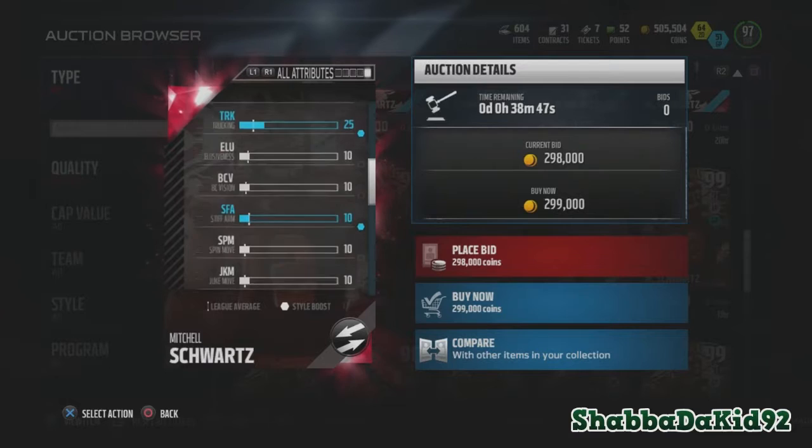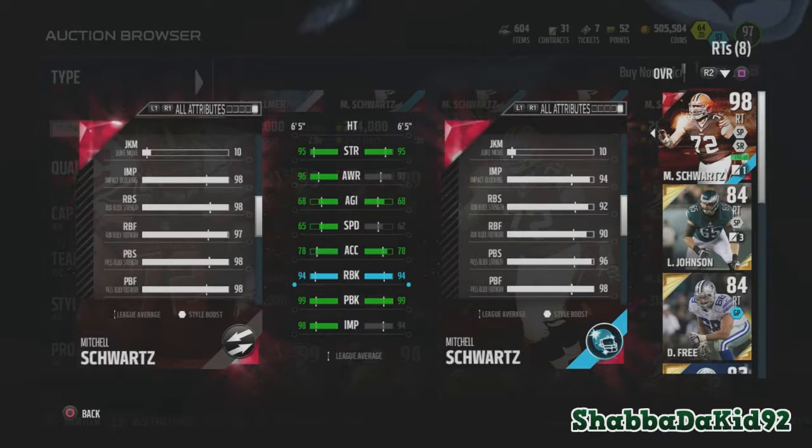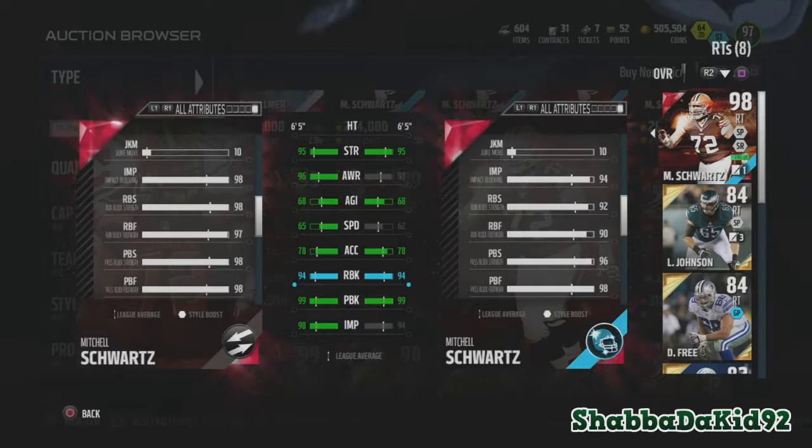Let me compare the footwork and all that stuff to the Mitchell Schwartz I have. Run blocking strength and all of that — run blocking strength is 98, run block footwork 97. The pass blocking is whatever, but it's improved on the run blocking one.